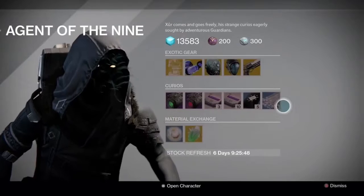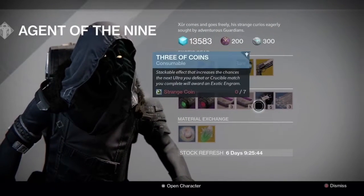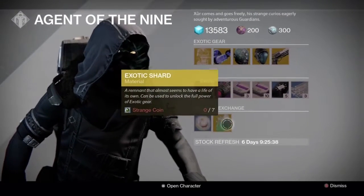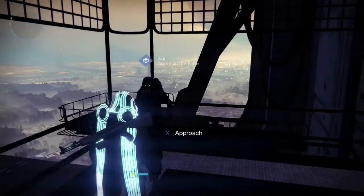We've also got curious glass needles for 3 coins, 10 heavy weapon synths, 3 heavy weapon synths, Emerald Coil and Stealth Drive, and then you've got Motes of Light and exotic shards and all that kind of stuff.